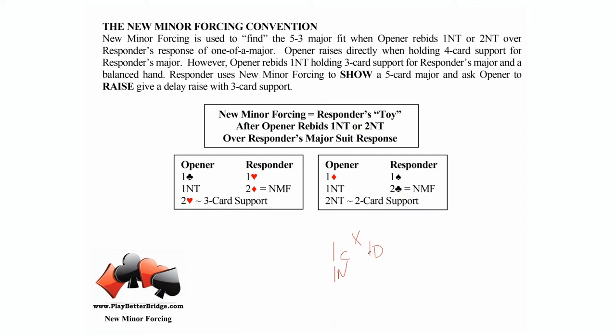This is a big picture idea. Let's look at our two auctions. One club by opener, one heart by responder — there's our major — one no trump rebid — there's our no trump rebid. The name 'new minor forcing' applies when responder then bids a new minor, the other minor. In most auctions where opener started with a minor, responder has bid a major and opener has rebid no trump. This could have been named 'other minor forcing,' but it's called new minor forcing. That bid is forcing — not game forcing, but forcing one round.